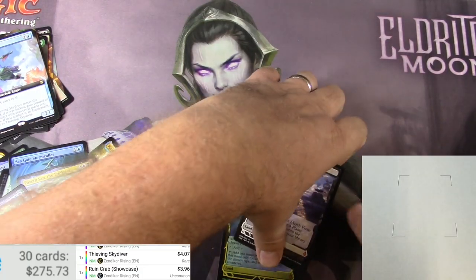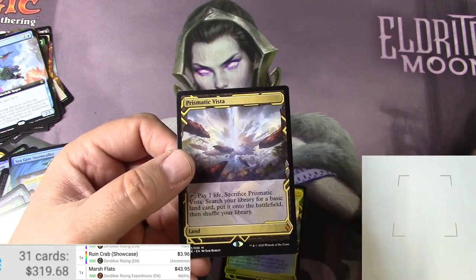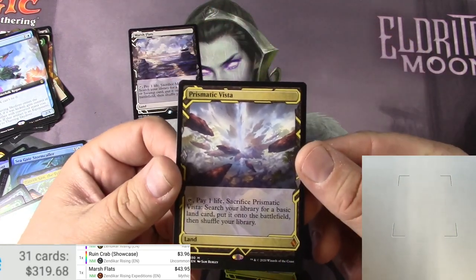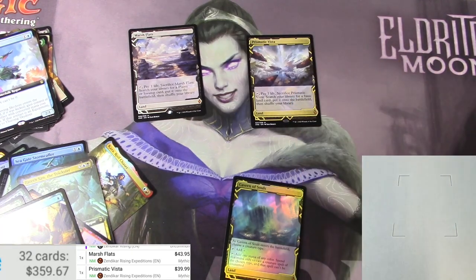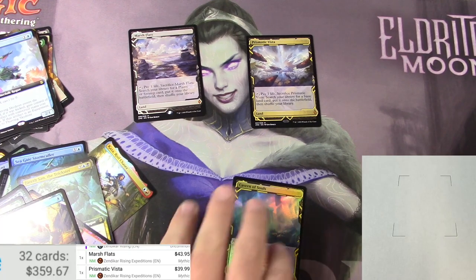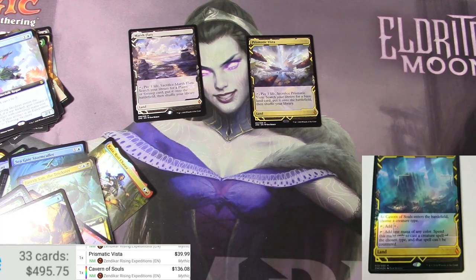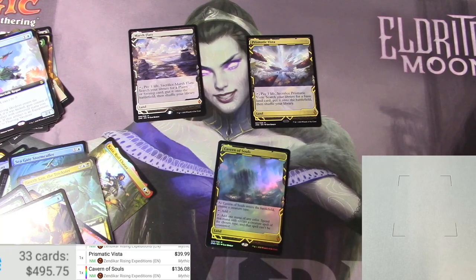We'll do my non-foil Expeditions first: got a Marsh Flats at $43.95, got a Prismatic Vista at $39.99. Switching to foil — Cavern of Souls Expedition style: $136. Hey, I think I made my money back on this box! I'm very happy with that. Anyway, thank you very much for watching, hope you enjoyed it — make sure to like and subscribe, check out my other videos, and I will catch you later.